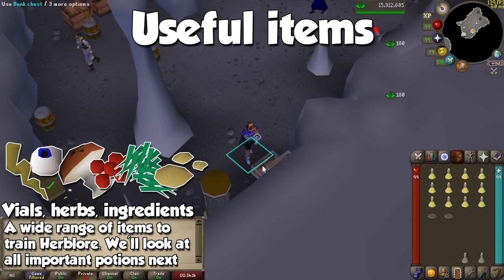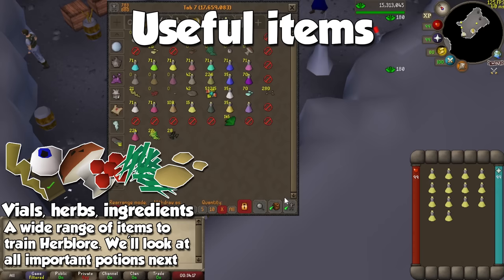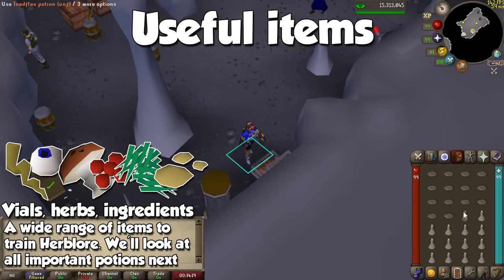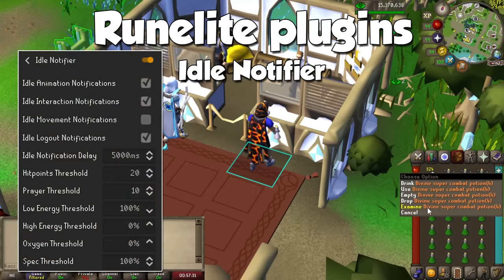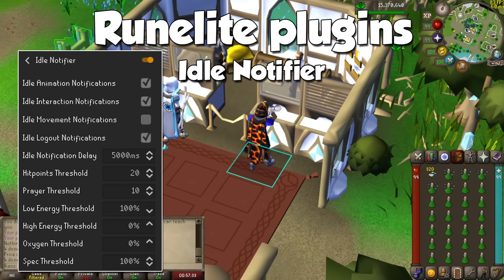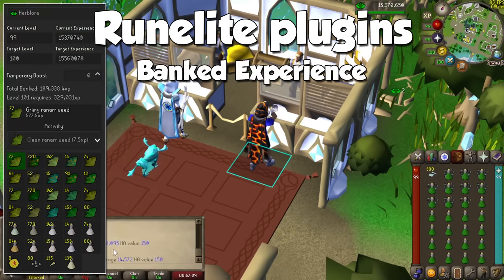Anything outside these two items is just simply vials of water, a pestle and mortar, grimy or clean herbs, and all of the secondary ingredients for your potions. So make sure to keep a healthy amount of materials in your bank. Just like many bankstanding skills, I only recommend the Idle Notifier plugin, which will let you know when your character has stopped performing a certain action — it helps with maximizing experience even if you are AFK. A plugin I haven't mentioned until now is Banked Experience. This plugin will see what you have in your bank, and will let you know how much experience you have in supplies so you know when it is a good time to start training if you are going for a specific level.